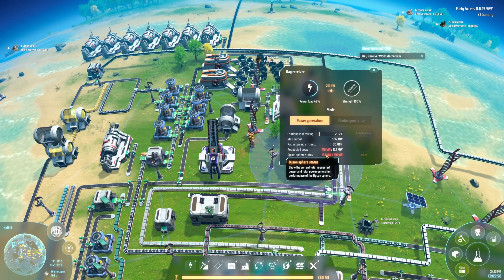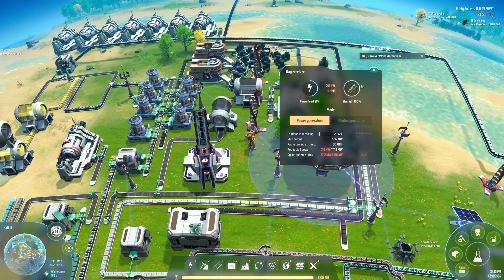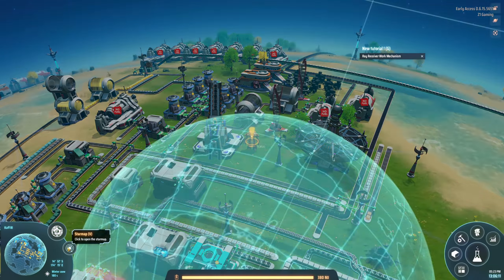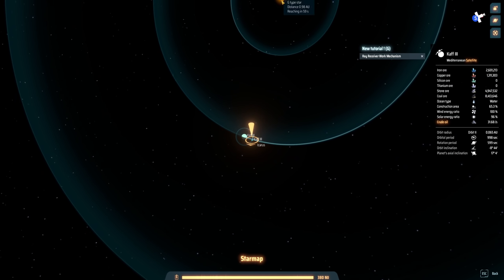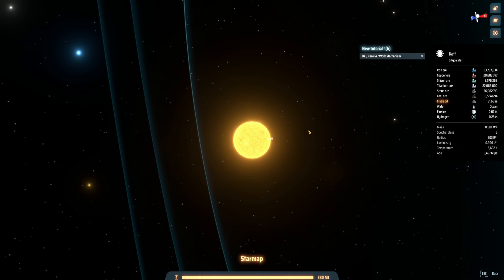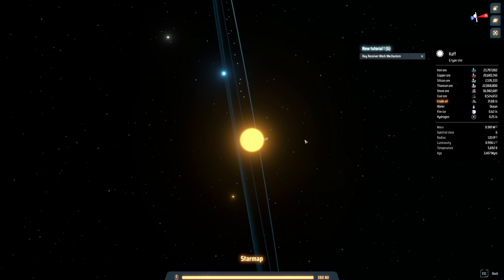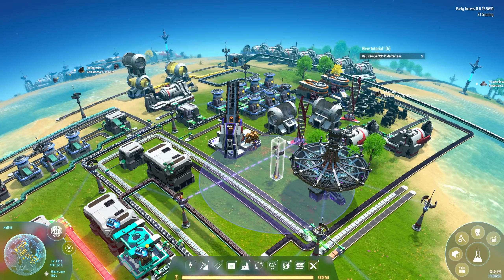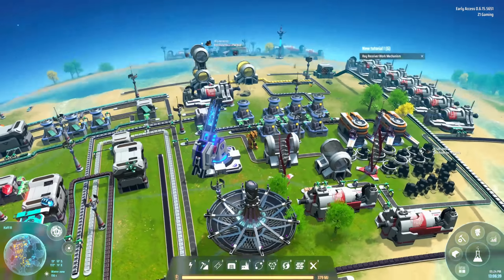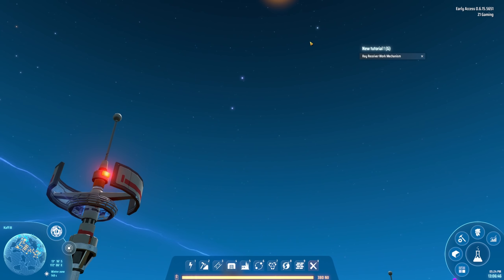The current total requested power and total power generation performance of the Dyson Sphere shows 716 kilowatts, strength at 100%. Oh my gosh, we started a Dyson Sphere! And from the star map you can actually see them — there are our little solar sails right there. I love that, it's the little things in life. We're launching again — oh that is so cool!